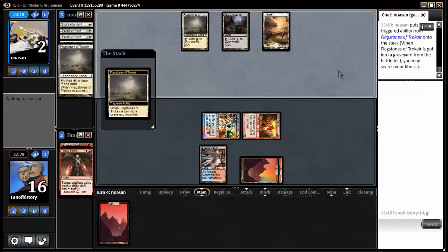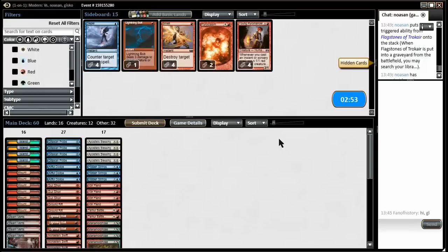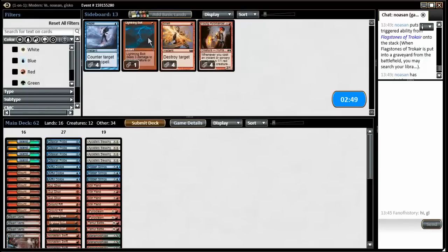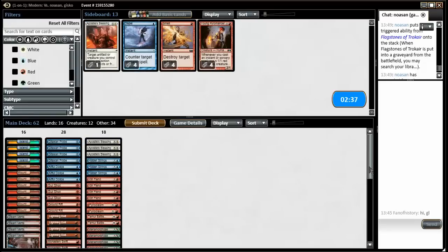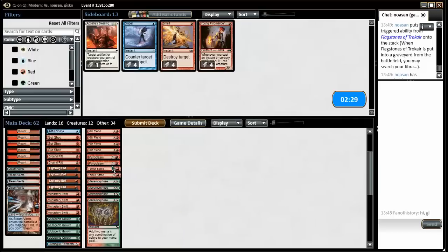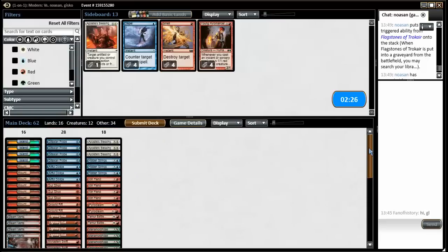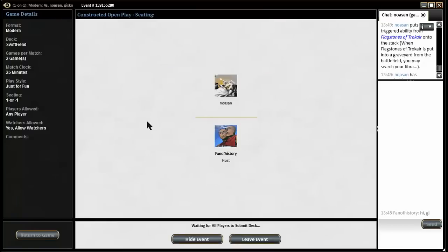Flagstones of Trokair — he played a legendary land into a legendary land. I think Pyroclasm is pretty good against him, along with Lightning Bolt. I don't need to protect my guys as much; I think he only has a couple of Paths to Exile. Maybe I can take out the Ground Rifts. I'm gonna take out two Hidden Strings because they look like the worst card in the deck.